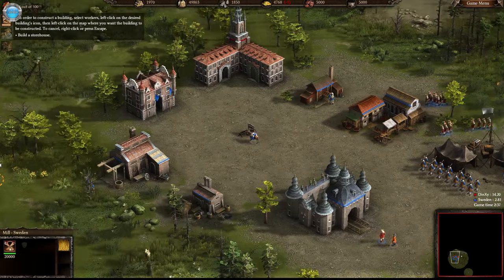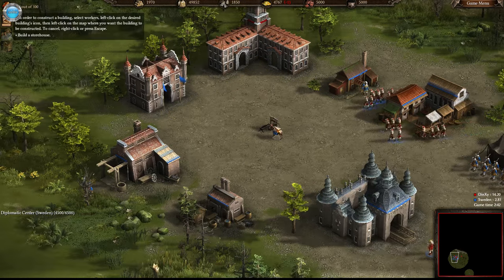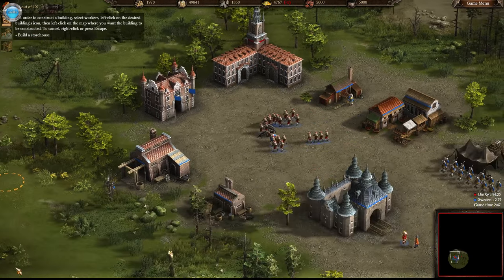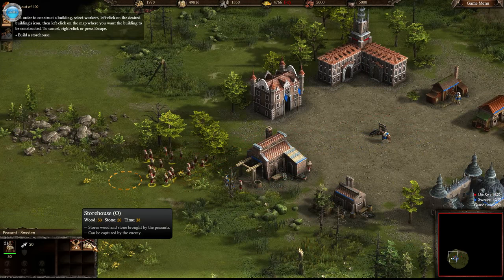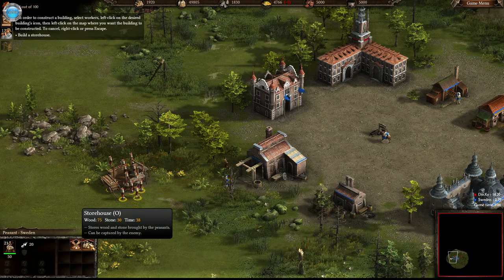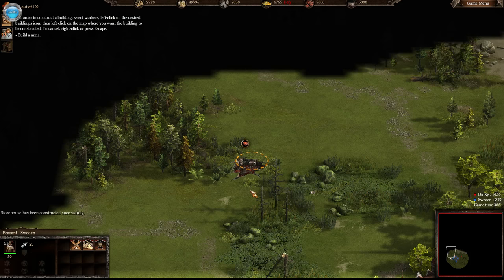This looks pretty cool. The control one is working, it just doesn't show you that they're group one. Cool. What are we building here? Storehouse - stores wood and stone brought by the peasants. Very well. What do we need here? Iron deposit - build a mine on this spot.